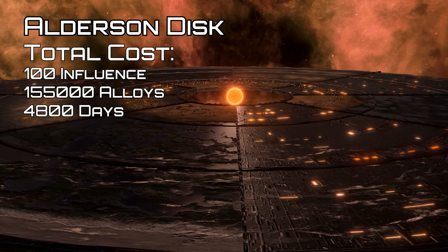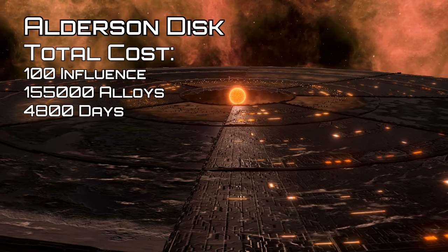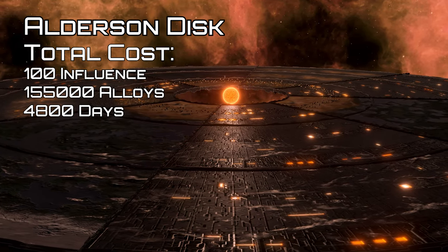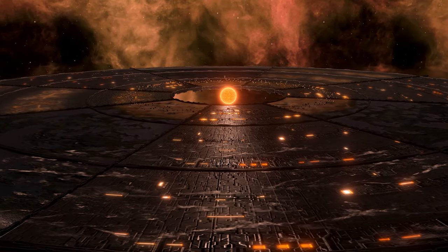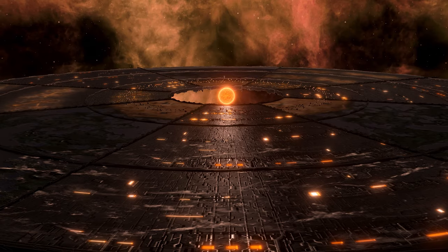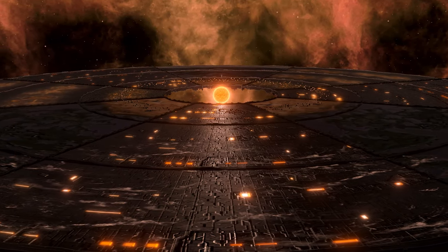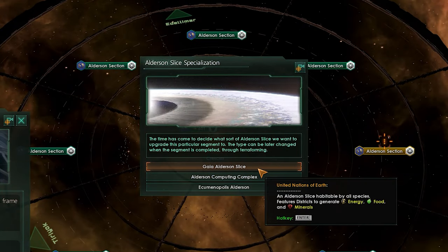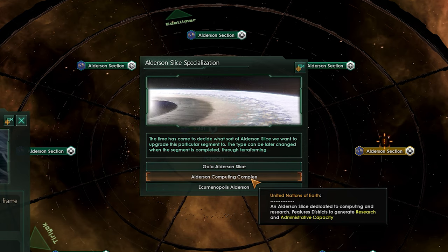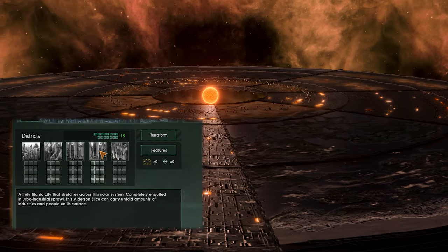The Alderaan disc must be built around a star and can't be built in binary or trinary systems. It also can't be built around neutron, pulsar, or black hole systems created by a fusion suppressor, or in systems with habitable planets or any existing megastructures. Upon completion, it removes all planets and asteroid belts in the system and spawns 8 slice segments, each of which must be given their own specialization and then built themselves. You have the choice of Gaia, Computing, or Ecumenopolis — each is a size 15 habitable zone with unique districts changing depending on whether you are biological, machine, or hive mind.